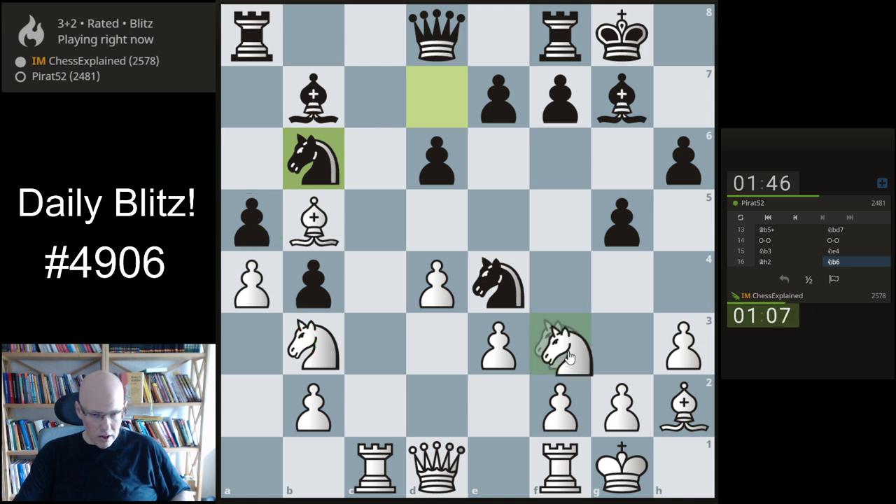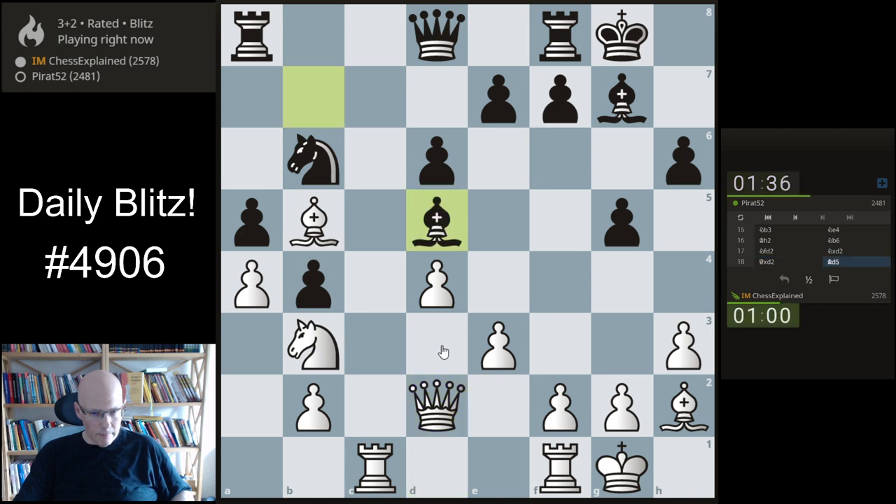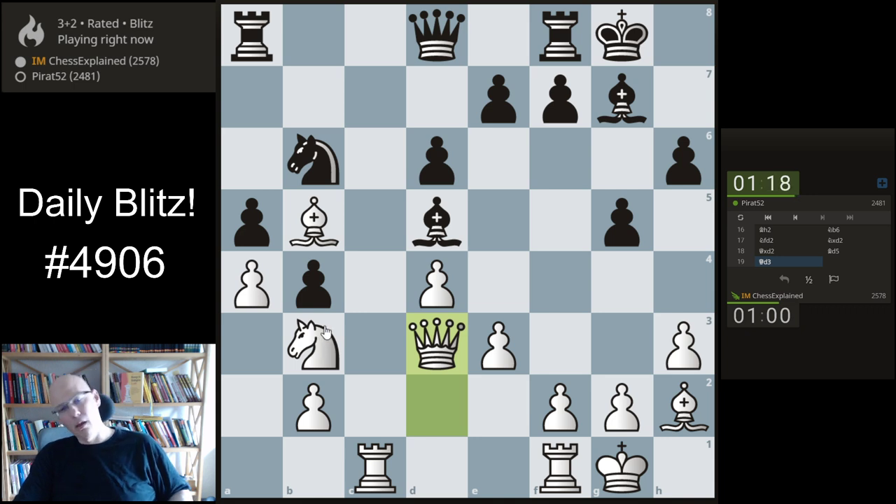Now he's attacking my pawn but I want to get rid of his centralized knight, so this move is kind of natural. He takes it, queen takes, bishop d5. Bishop d5 - yeah, queen d3 was my idea, keeping this covered. And maybe I get an e4 here. Yeah, e4, pushing this bishop back.